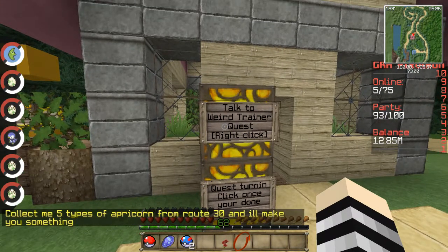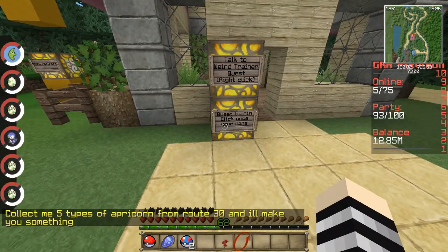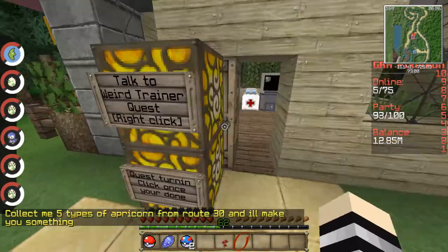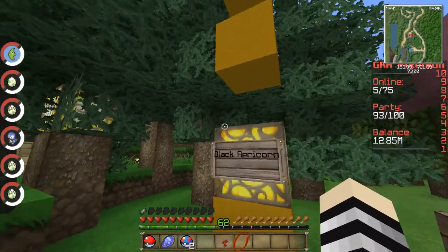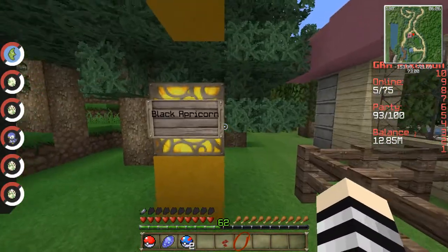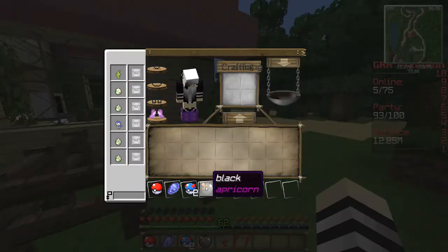This trainer will make you something. Let's go around and see if we can find the apricorns. This is what it's going to look like — it's going to be this with a glowstone and a sign. You'll put the apricorn in it and just right-click it. It is specific — you can't just use any apricorn, it has to be these specially named apricorns for this quest.